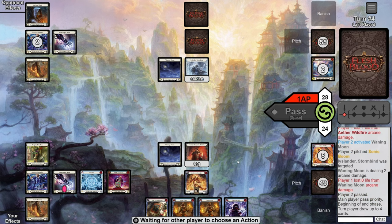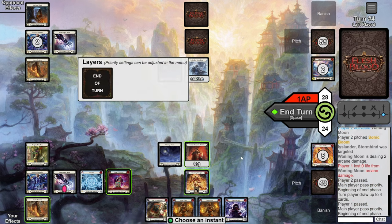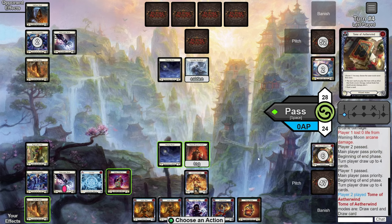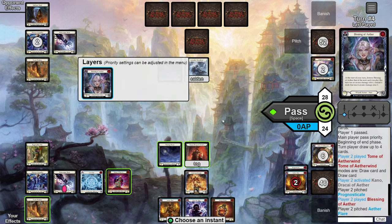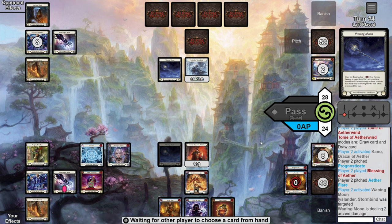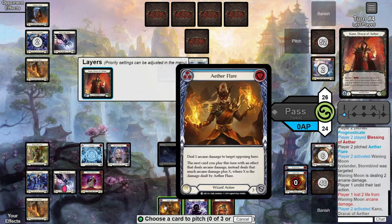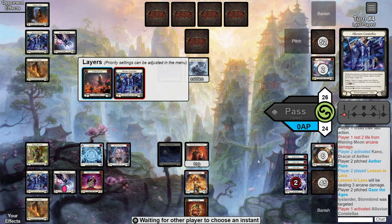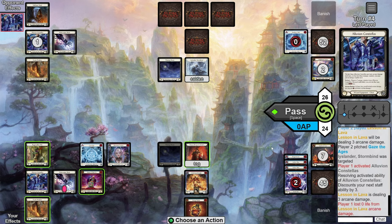They pass the turn back to us in a weird spot. I consider firing the Cindering in hopes of killing them, but since one Wildfire is at the bottom of our deck and one is in discard, the chances of a good hit off the Opt 3 are very low. So we accept the pass turn and play out a five-card hand, drawing two more blues. We sink cards into Kano — first hit is a Blessings, which is super strong for forcing damage in this matchup. We play it off a blue and use two floating to shoot Waning Moon. They take two down to 26. We Kano again and hit Lessons in Lava — opponent is forced to AB3 it or risk letting us tutor.